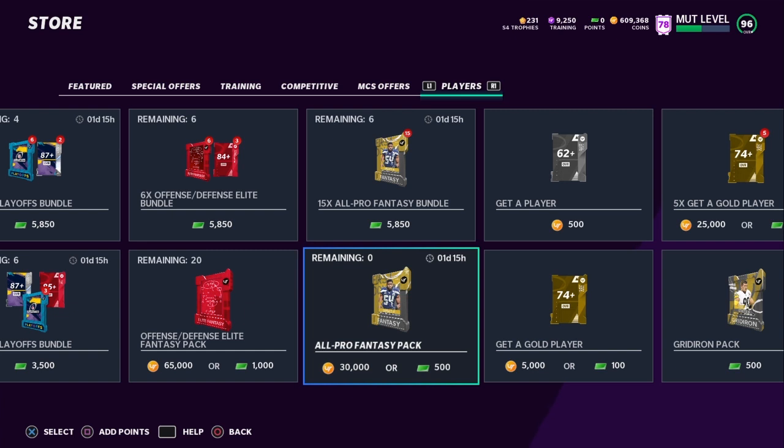One thing I recommend are these All-Pro Fantasy Packs. The reason I like these is because if you open a bad pack, you only lose about 20k at most, and it's not that hard to break even. I've gotten plenty of good hits — I pulled a 95 Rich Gain from these, and a couple 92s as well. However, if you open two in a row and you're not getting anything good, just take a break. EA might boost pack odds for like 10 minutes and then turn them back down. So if you're getting good players from packs, keep opening — but if you're not pulling anything good, don't open.